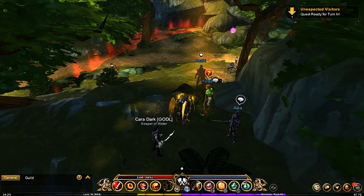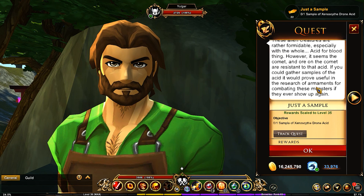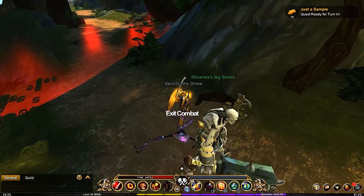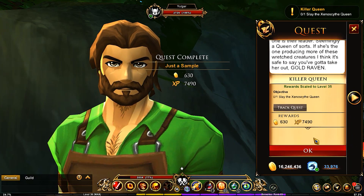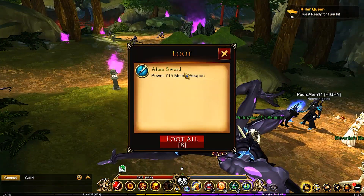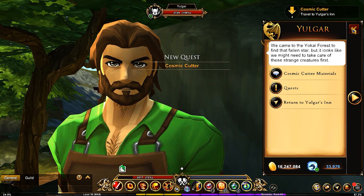Completing that quest and turning it in, we learn these alien creatures are formidable and the comet ore is resistant to their acid blood. Next, you need to get a sample of their blood — there's a bit of RNG on that one. Then slay the queen; with a group this isn't too hard. She drops fairly easily and you'll get the alien sword as a reward. Turn in the quest to Yolgur.